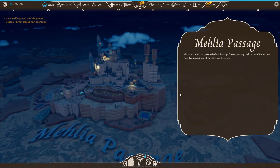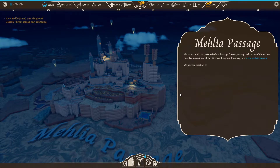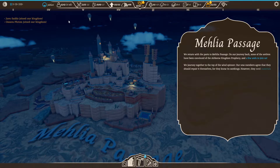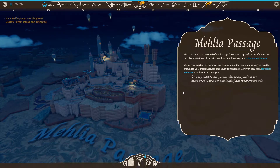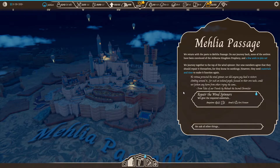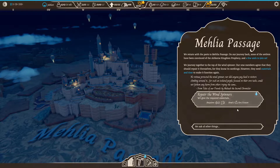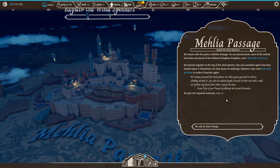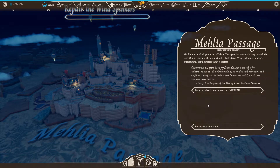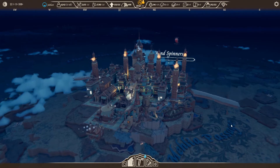We return with the parts to Malia Passage. On our journey back some of the settlers have been convinced of the airborne kingdom prophecy and a few wish to join us — that's fine by me. We journey together to the top of the wind spinner. Our new members agree they should repair it themselves for they know its workings. However they need materials and time. They want five glass and 15 wood — easy — and two workers. Not a problem. Give them time — we'll just return home and see what we can do.